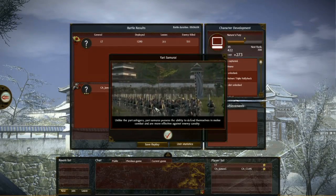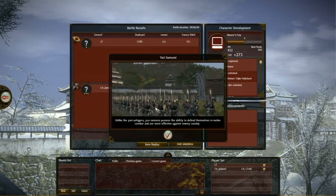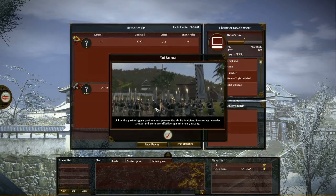Unlike the Yari Ashigaru, Yari Samurai possess the ability to defend themselves in melee combat and are more effective against enemy cavalry.